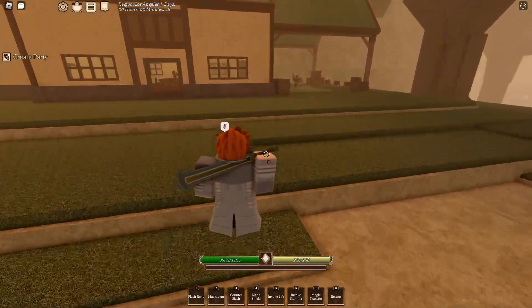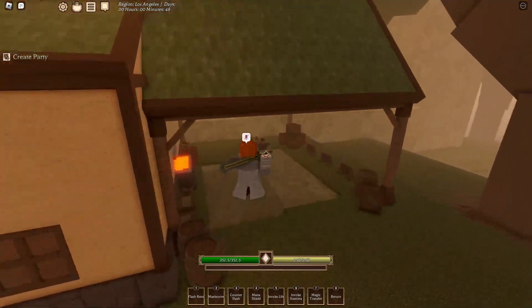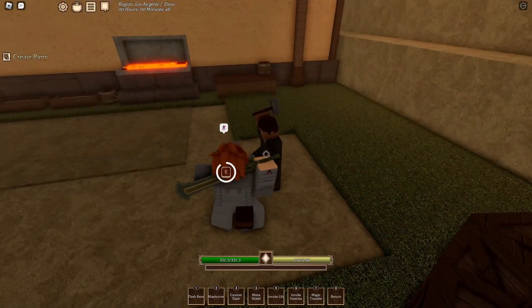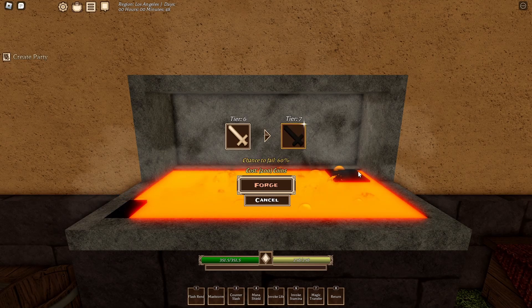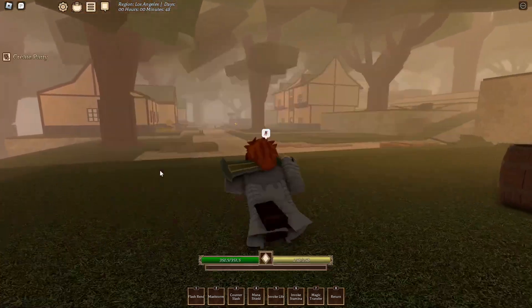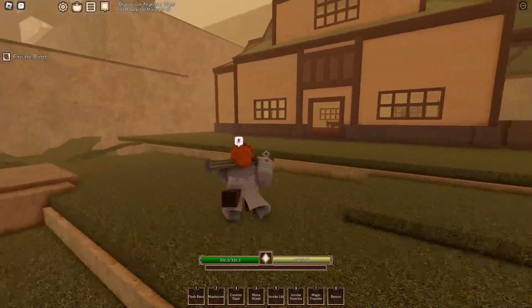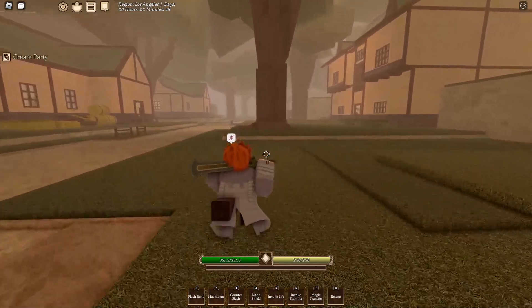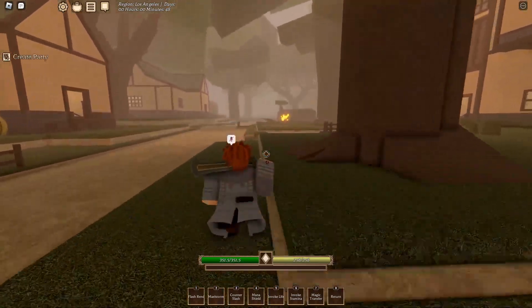The blacksmith is where you level up your weapons. They did reduce the scaling so it's not crazy anymore, but you just come here and upgrade — it either succeeds or fails. It does take a lot of coins so you'll need to farm up. Once you're done in this main area you have to do the exam, so I'll speed through so you guys can see where to go.